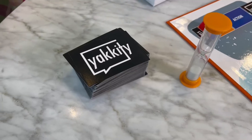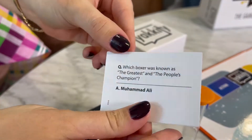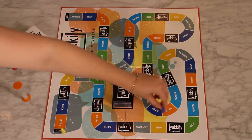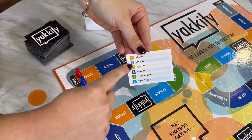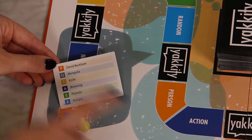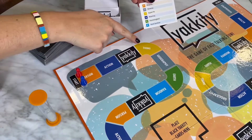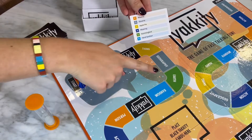We've got 150 black Yakety trivia cards with general knowledge questions, and we've got the board with 50 tiles snaking around to the finish line. Each tile dictates a category which corresponds to the white Yakety question cards. There is person which is orange, action dark blue, thing yellow, geography grey, earth green, and random is light blue.